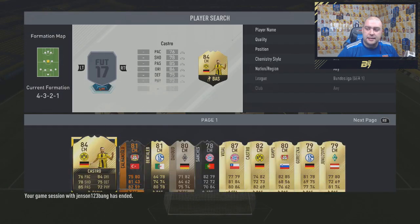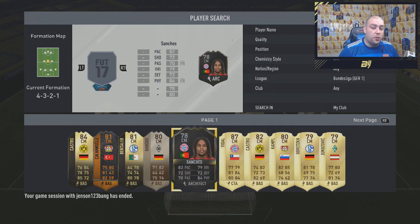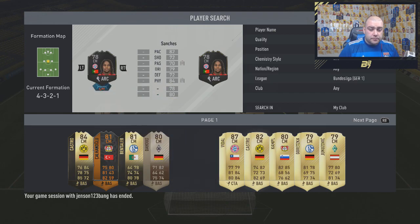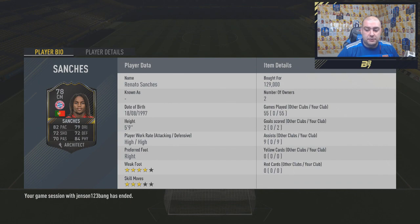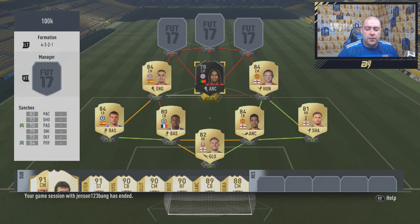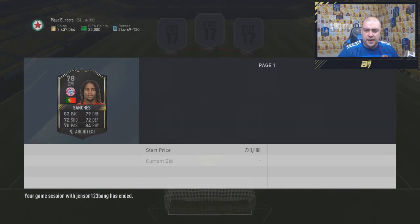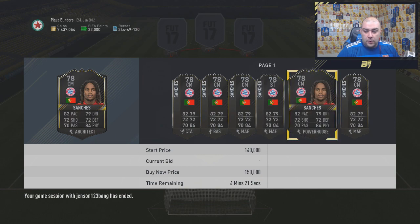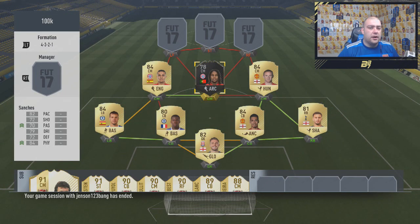To finish off the midfield, in the middle we go with Renato Sanchez. I have his one-to-watch card, but I could use his normal card — they're the same rating. I'm using the one-to-watch because it's one of my most played-with cards: 55 games, 2 goals, 9 assists. His price is currently around 119k — he has come down. You could get his normal card for less than 10,000 coins.